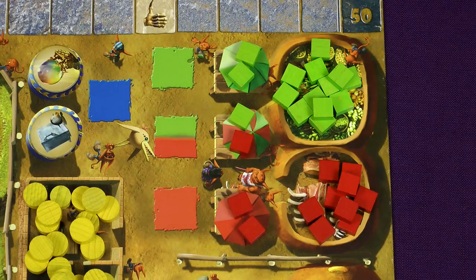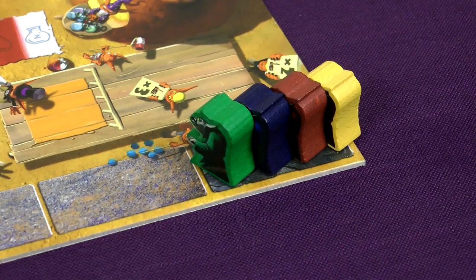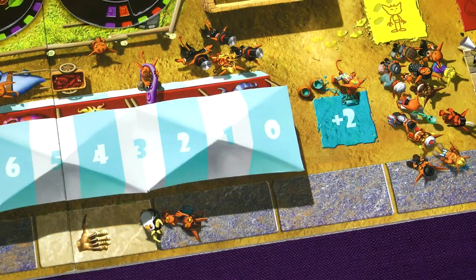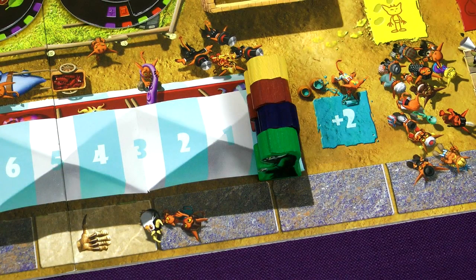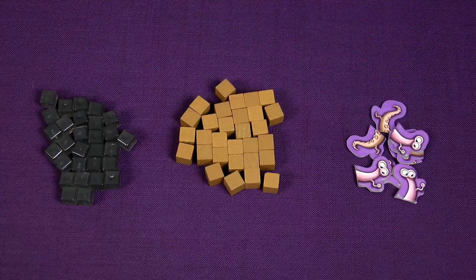Each player places one of their minions on the zero space of the scoring track — this is the player's reputation, and the goal of the game is to have the highest reputation at the end. The other minion of each player is placed on the zero space of the exhibition tent, which will keep track of your exhibition score. Place the suffering tokens, manure tokens, and mutation tokens nearby in a supply.